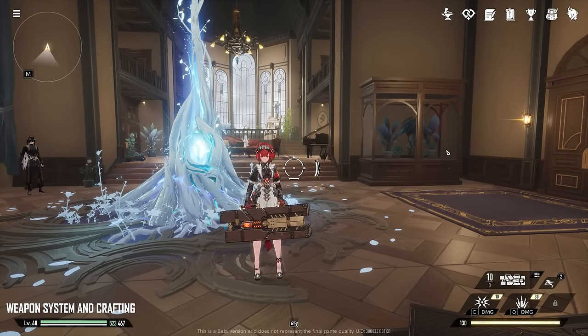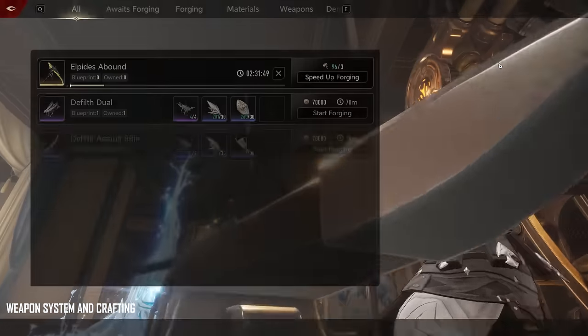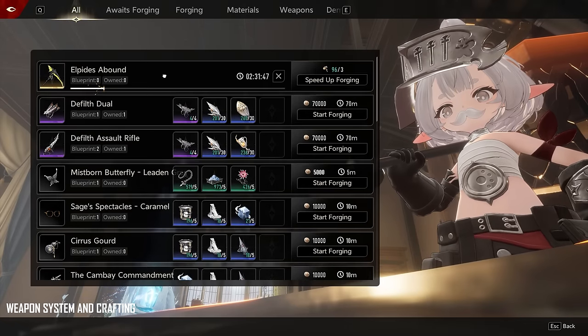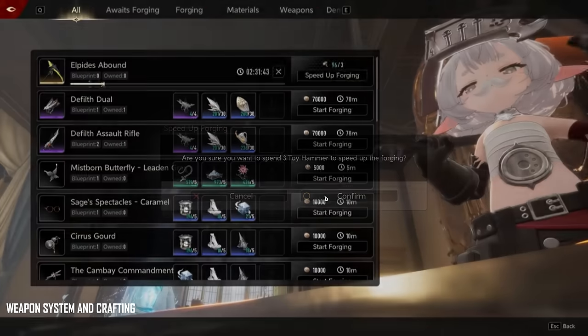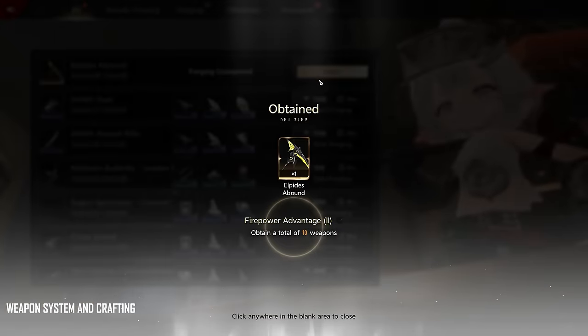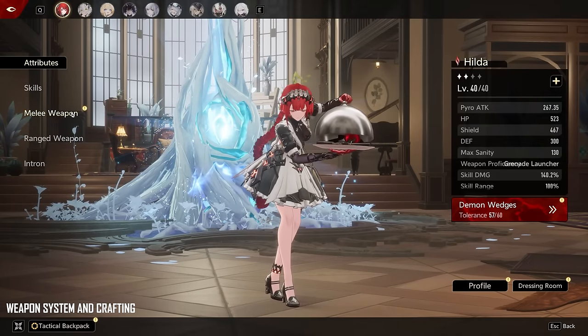To obtain some of these weapons, you can get them from either achievements or crafting. For example, we're crafting a scythe right now. We can speed up the forging — it takes two hours — but let's just speed it up and claim our new weapon. Then we press C again and swap to our new weapon.